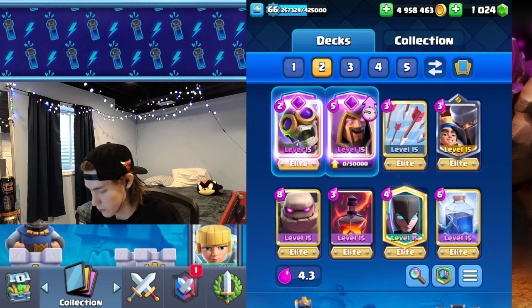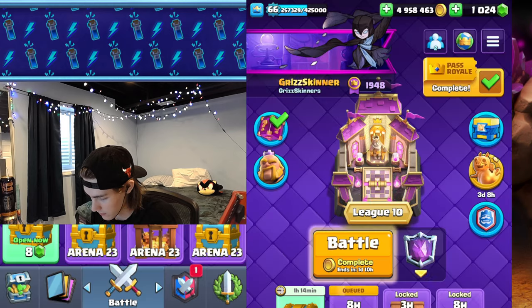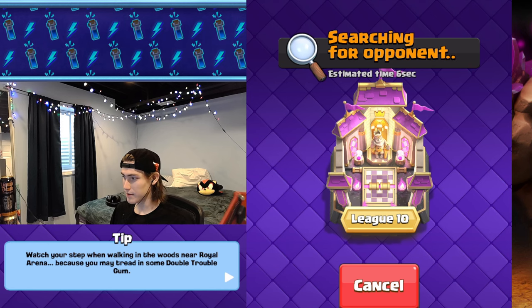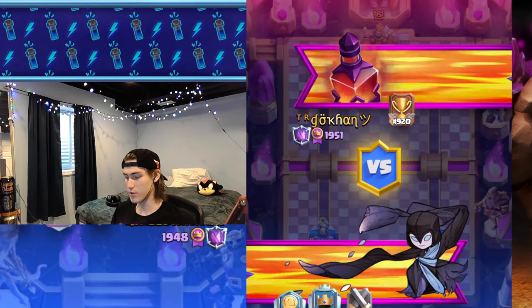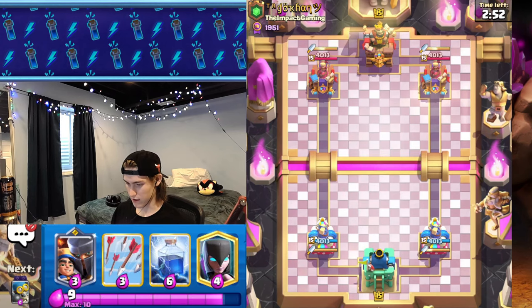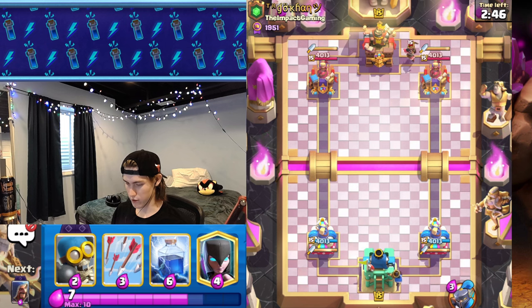All right guys, we're using this new golem deck — we have the evil bomber, evil wizard, very strong in meta right now, void arrows, lightning, probably the best three-spell combination in the game right now, little prince as the best champion, and golem night witch with the dagger duchess tower. We are currently 2374. This meta I've been playing a little bit trying to record some games — I can't find a deck that works. It's a bunch of giant sparky, giant graveyard, giant fishermen.